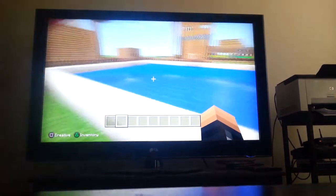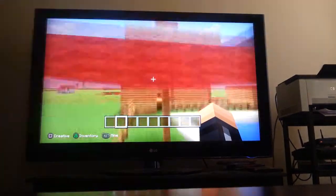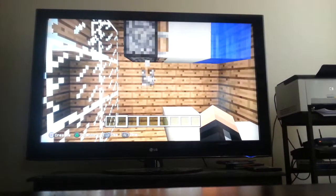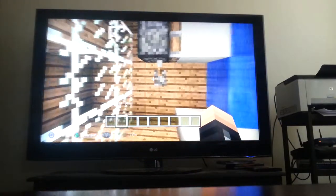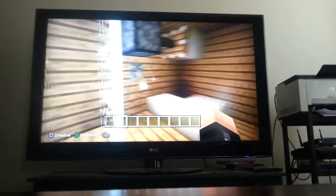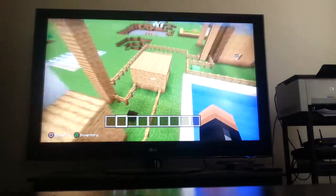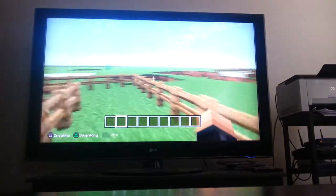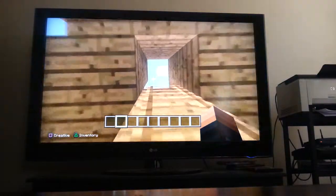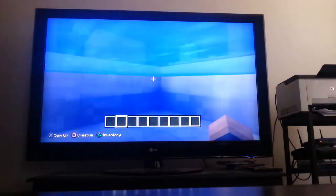You put quartz slabs on the other side and do the same thing on this pool, except you make it bigger. This is how my stepbrother makes an umbrella — that's not really how you make one in Minecraft. These are showers, and towels, and another shower. I store all the water up here. Here's a changing room and a diving board — there are three of them.